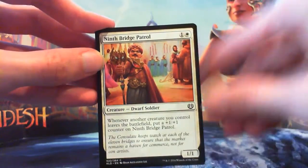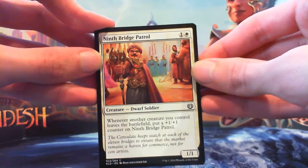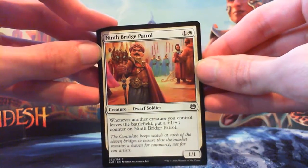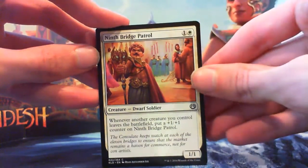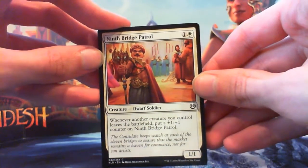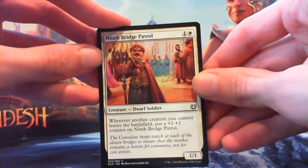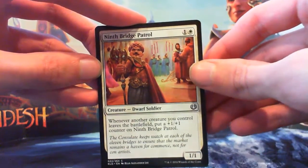First up, 9th Bridge Patrol — 2 mana, 1 and a white for a 1/1 Dwarf Soldier. Whenever another creature you control leaves the battlefield, put a +1/+1 counter on him. This triggers on leaves the battlefield, not just dies, so it works on exile, bouncing, returning to hand, flickering — so many things. It's not actually a terrible creature if you can manage to keep it on the battlefield.